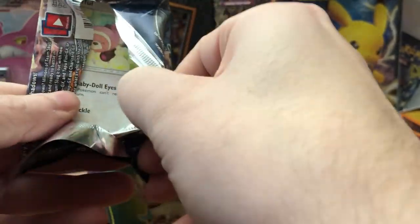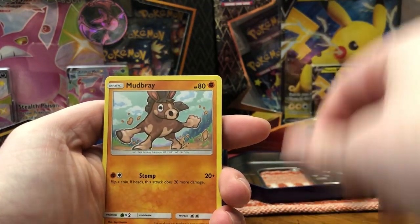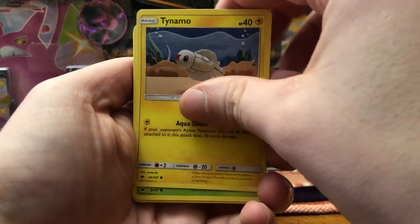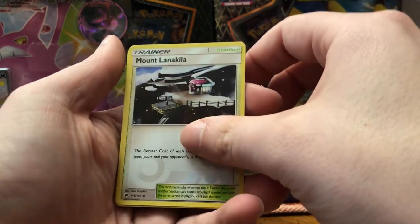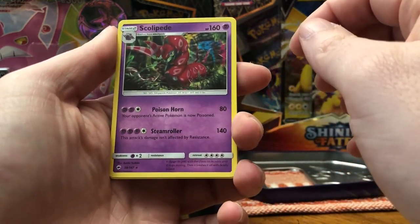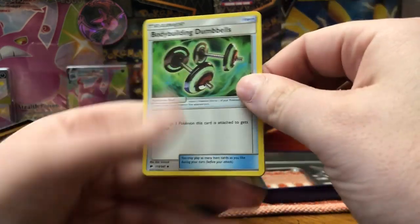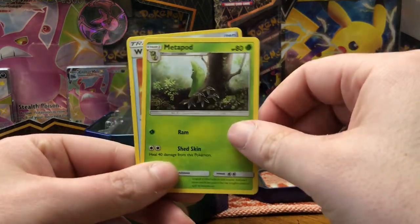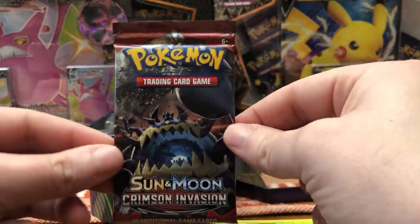Hoping we get a holo out of Evolutions, but we'll find out. Opening Burning Shadows now — here is your code card. We start with Stufful, Mudbray, Tynamo, Oddish, Duskull, and a reverse holo Ralts and Lankila. For our rare, it almost looks like a holo but it's not — wow, 140 damage. These cards have changed so much. Bodybuilding Dumbbells, Metapod and Wishful Baton.